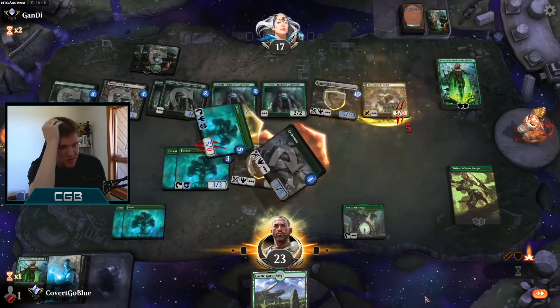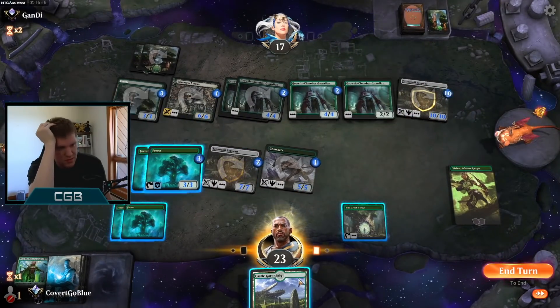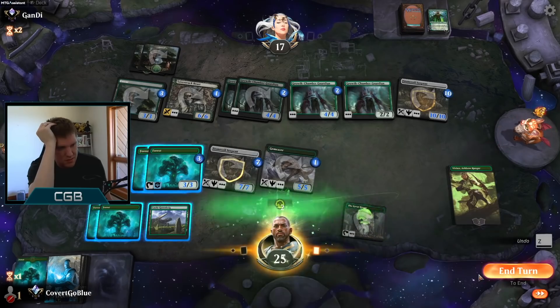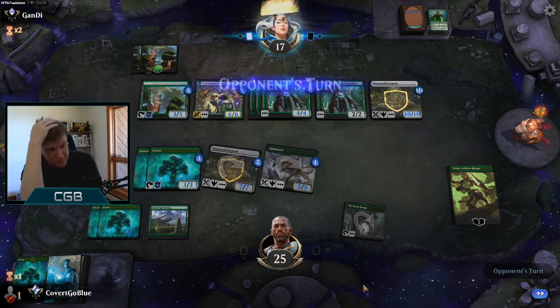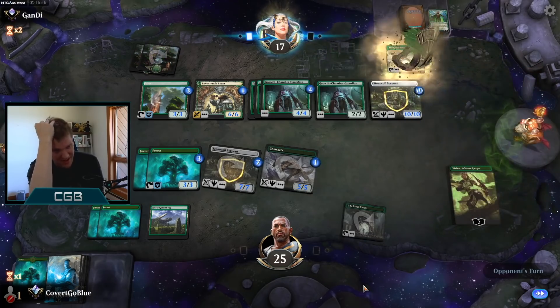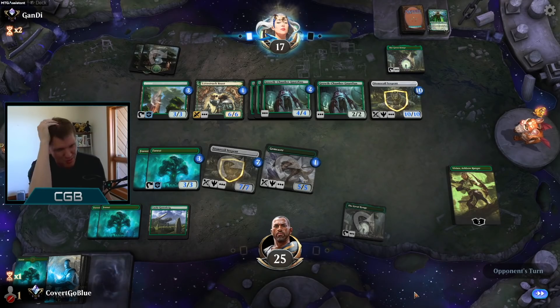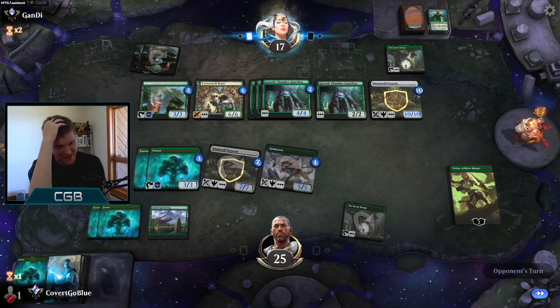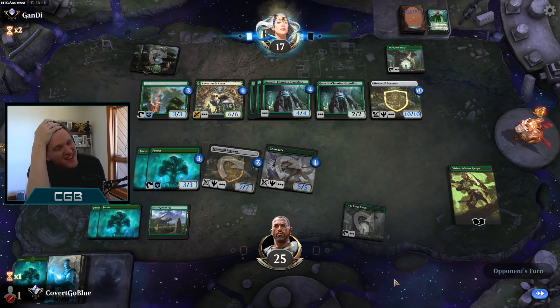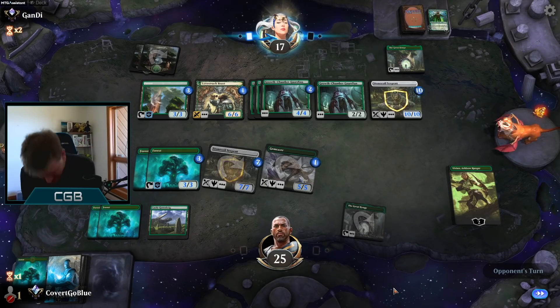Henge has drawn one card. The opponent top-decks Henge. Let's see how it works out for them — I bet it goes really well for them. I bet they draw five straight creatures. Come on now — one Growth Chamber Guardian. Let's go, CGB. Say it in chat. Cheer me on.